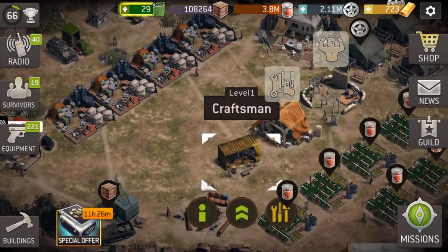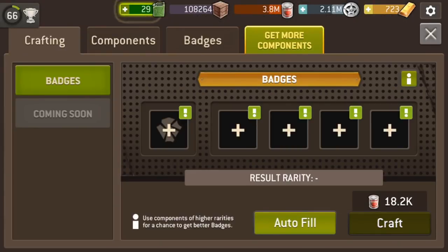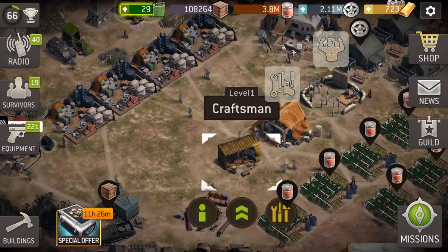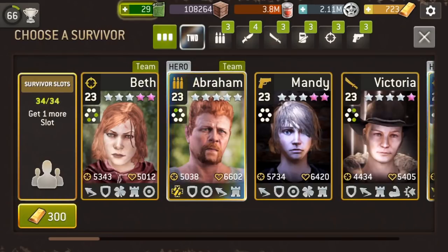Then you get the Craftsman building, and after you build that you're able to craft badges. You've seen me do that. You've got to fill this up, and you've seen me do those badges in many other videos, so we don't need to do that today. What we do need to show you today is how to use those badges properly.